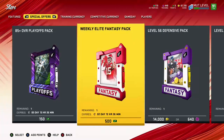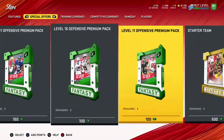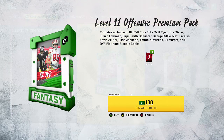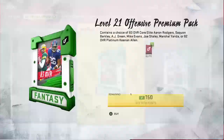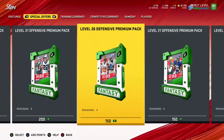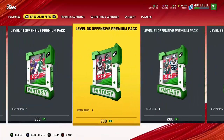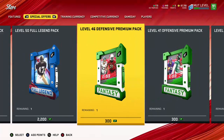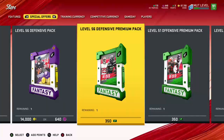It's the best value. You want to go to your Special Offers and buy up all of these Offensive Premium packs. You're getting an 81 overall Platinum Brandon Cooks in that one, another 81 in that one, an 82 in this one, another 82 in this one, 83, another 83, then an 84, another 84, then an 85 and another 85.